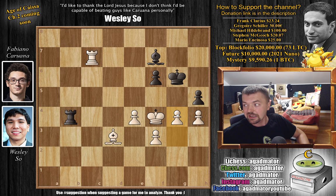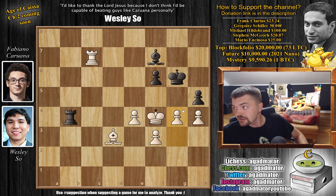A beautiful victory by Wesley — and it's not every day someone defeats the world number 2 in classical chess. The last game I remember was Fabi losing to Peter Leko in the Bundesliga, where Leko had the white pieces and Fabi played that weird Queen's Gambit Declined with a6 on move 4, but I could be wrong. That's the game — hope you guys enjoyed it. I'd like to thank Frank Clarius, Gregoire Schiller, Michael Hildebrandt, Stephen McGeoch, and Mario Encinos for their contributions to my channel. You can check two of my previous videos here. Thank you all for watching, I'll see you soon continuing coverage of this very nice tournament.